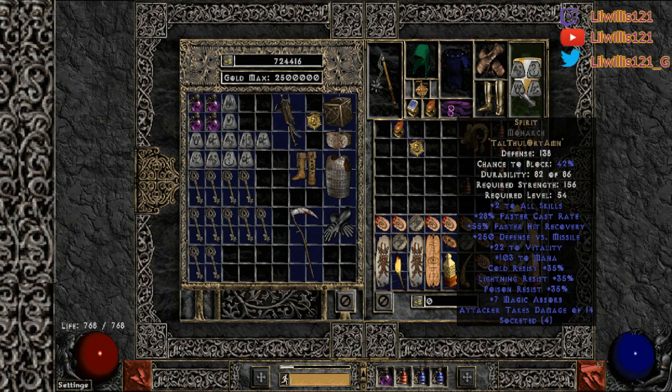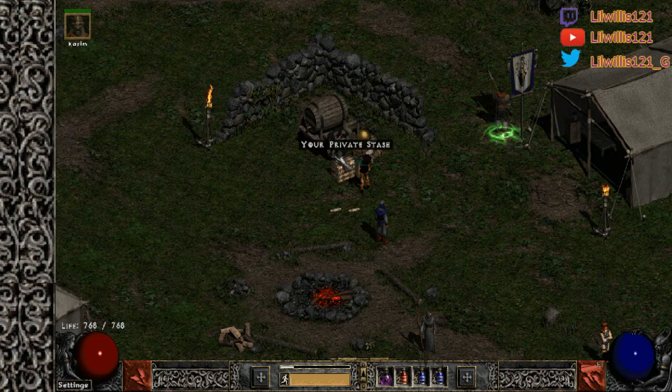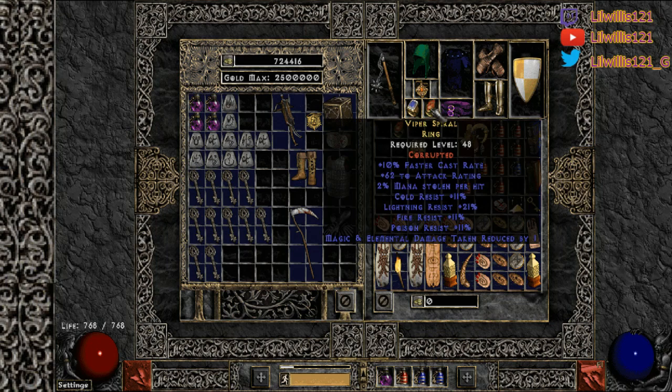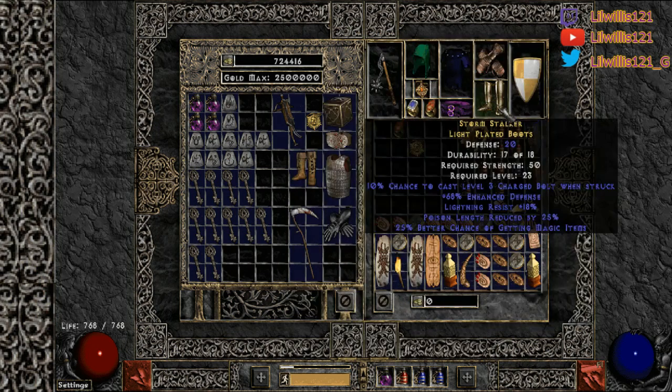I'm running a 28 FCR Spirit shield. As long as it's enough to hit your FCR breakpoint — I could be running a 25 FCR Spirit and still hit 105. So it literally doesn't matter. If you got 35 FCR on your shield, you can ditch the FCR ring and run another BK, run two SOJ — whatever you want. This gives you more flexibility.